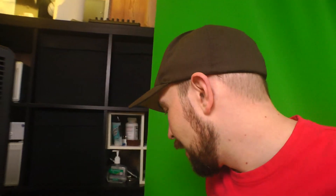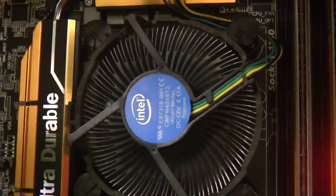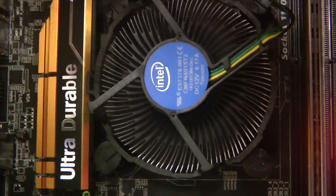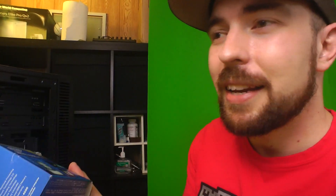Speaking of power — inside here, I know some of you have probably already scoffed at the fact that I'm using the stock fan that came with the processor. That's a 4790K — it's the Devil's Canyon chip.